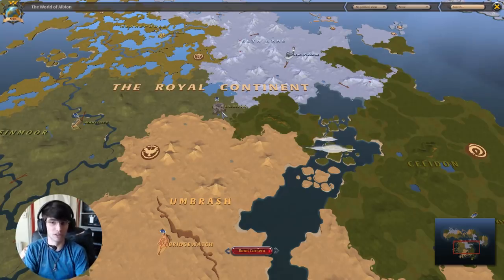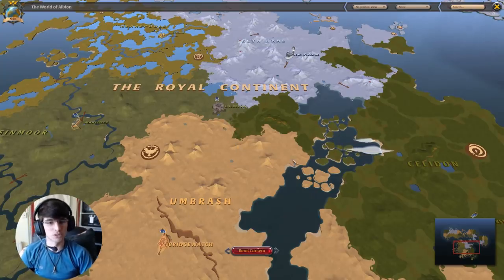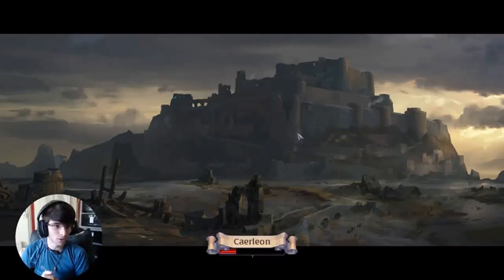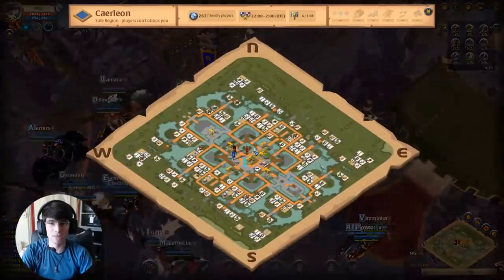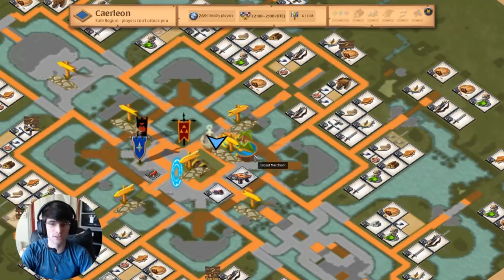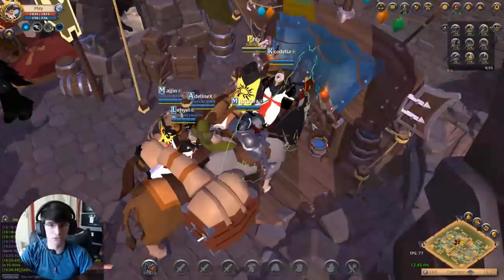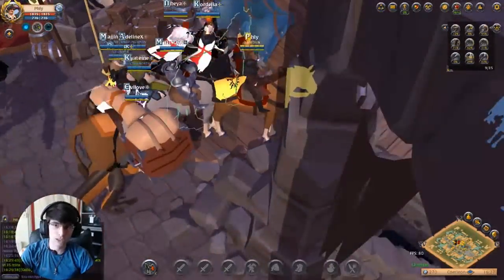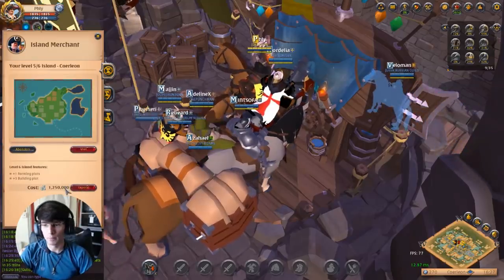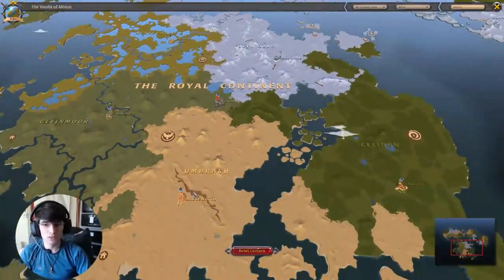The marketplace in Caerleon is fairly cheap because there's not much content in the surrounding cities. To create the island, you go into Caerleon and find a tiny little guy called the island vendor. He shows up on the mini-map as a little coconut palm tree icon. He's called the island merchant — he literally looks like a pirate with an eye patch. Go find him and buy your island.